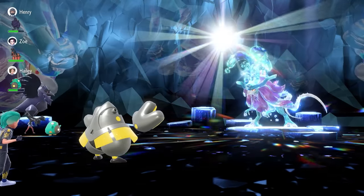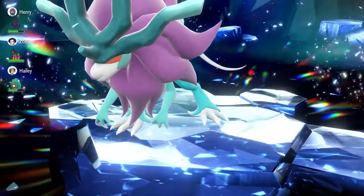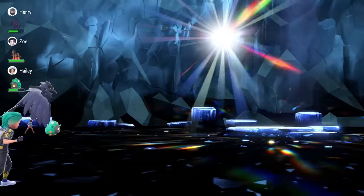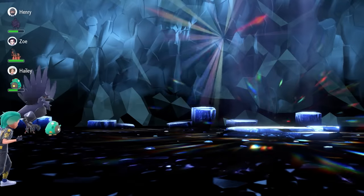You might get some turns where Hydro Steam comes out on turn 1 and does way more damage than expected. If that happens, just reset the raid and come back into it. The RNG with Noble Roar or any of the other option moves that Walking Wake chooses will be fine — you'll be able to get this consistent 3-turn strategy off every time. A lot of you have Iron Hands to execute this one pretty easily and pick up Walking Wake, which is the easier of the two Paradox Pokémon featured this event.